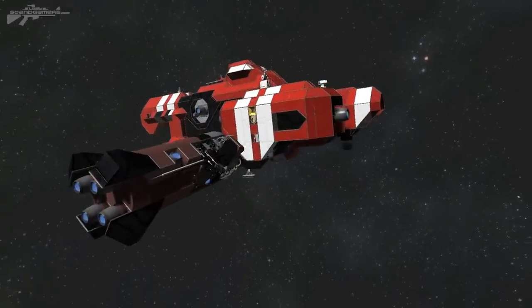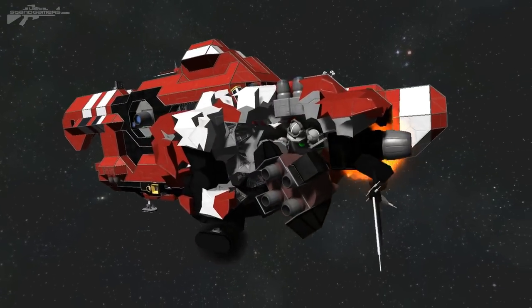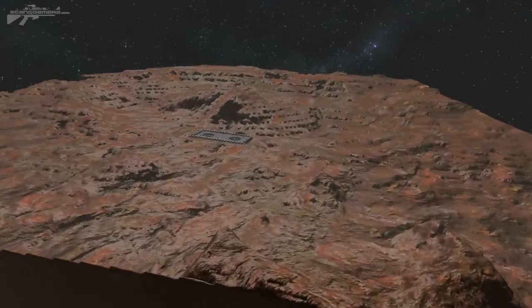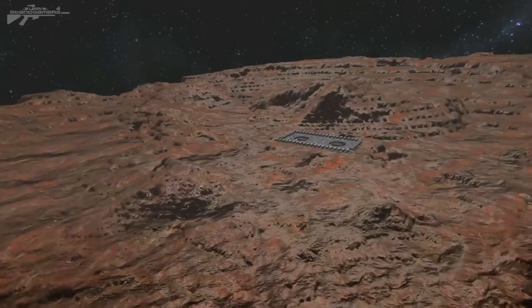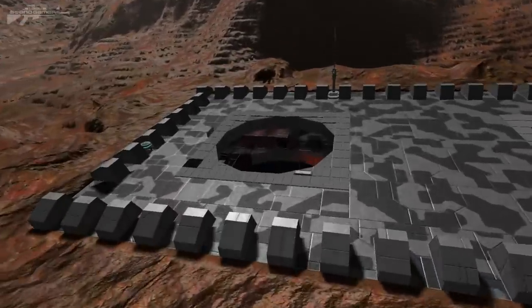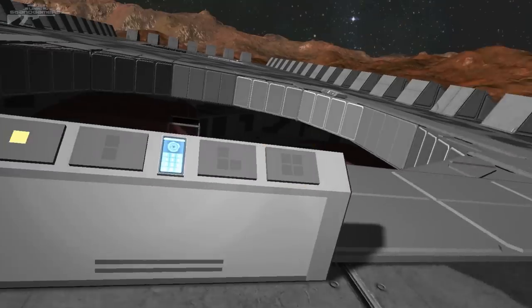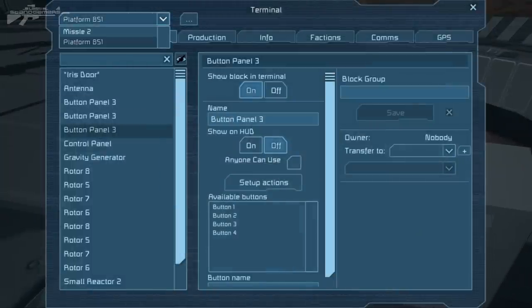There we go — it absolutely cleaned house on that second engine bay. Now using a station like this, you could continually build missiles by having a projector or 3D printer system in each silo. As you launch one, you could print another missile pretty much instantaneously and launch that as well, really putting a lot of firepower down on the enemy. Let's launch missile two.